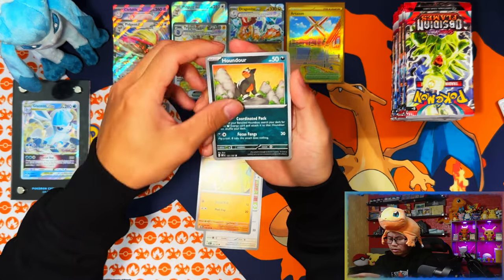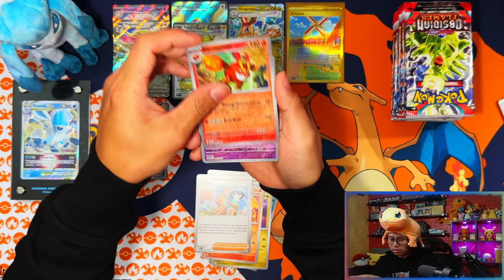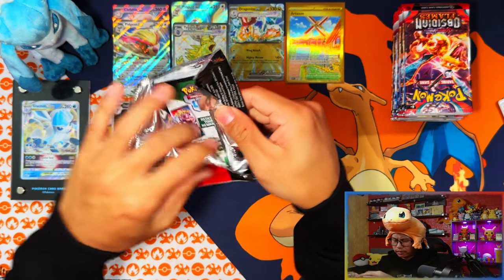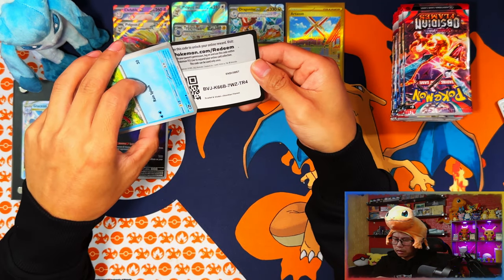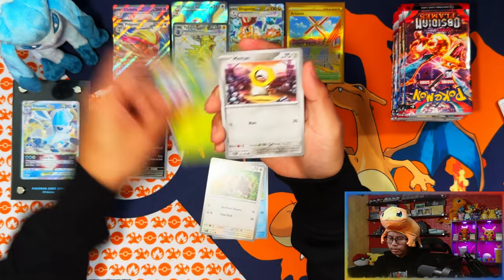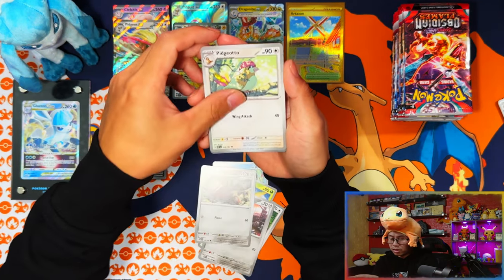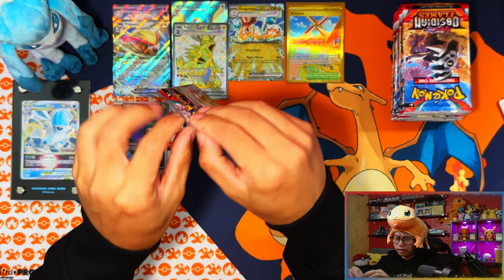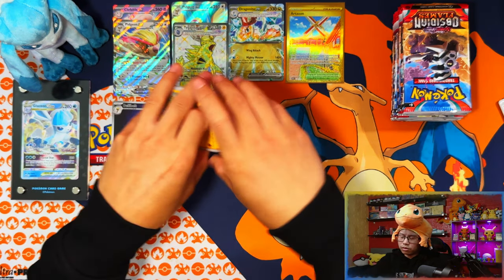I don't think I'm going to pull a gold Charizard. There are single check lane blisters left to open — only six packs — so nothing special expected there. The Building Battle Stadium should be out soon so I might open two or three of those. All in all I think I'm going to be opening close to 250, maybe close to 300 packs total for this set.